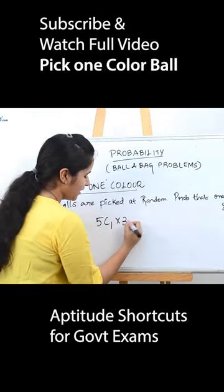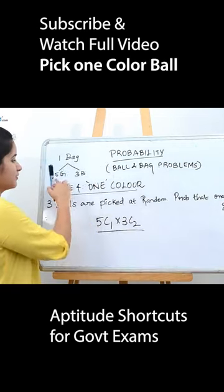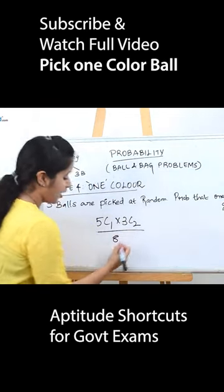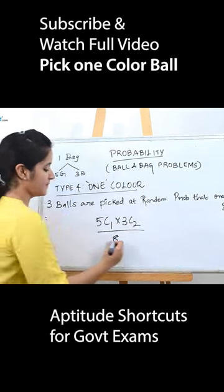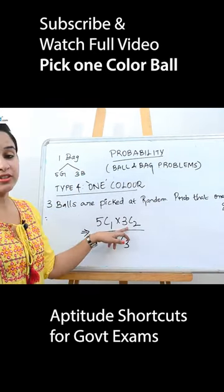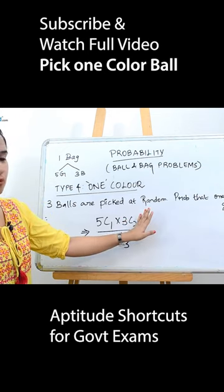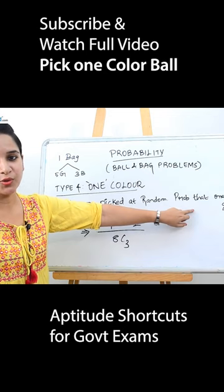So it's 5C1 into 3C2, divided by the total number of balls — 5 plus 3 is 8 — and you choose 3, so 8C3. The main catch is here: you have to definitely write the blue balls. Half the people just omit the blue balls because it's not mentioned in the question.